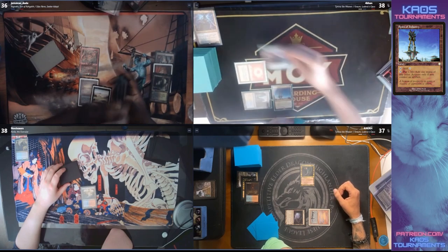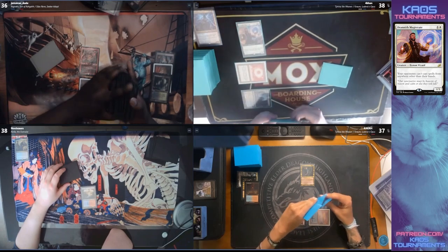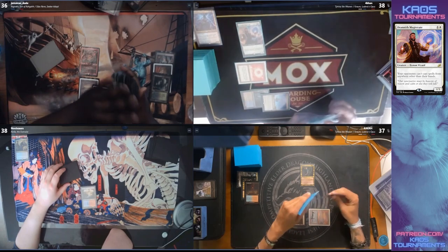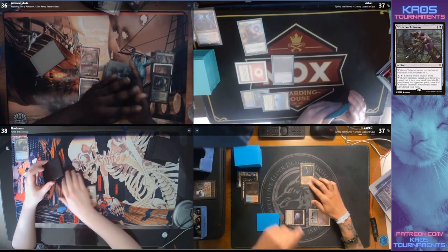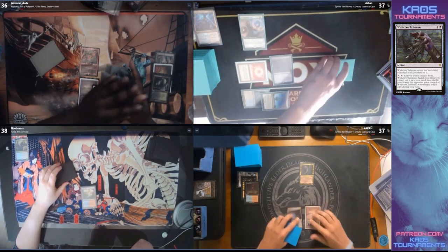I imagine they had something in hand to cast that was just turned off completely by the Lavinia. Magic is hard sometimes, and it's going to be even harder for some of these players having to deal with this Drannith Magistrate coming down. I think this is so well-timed from Forkhan.